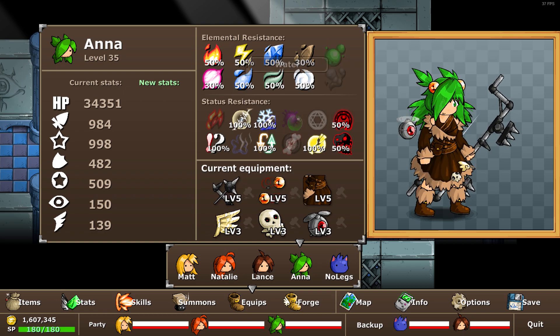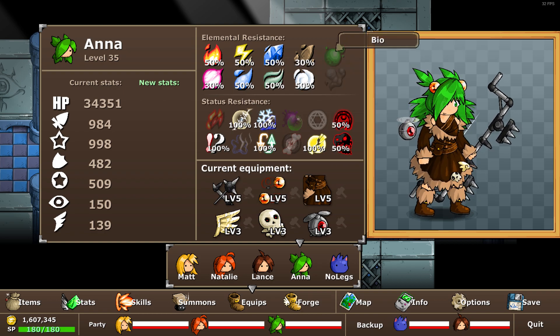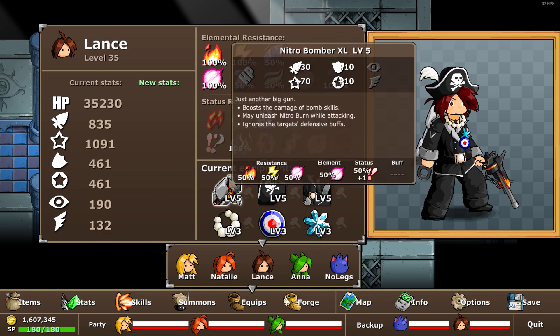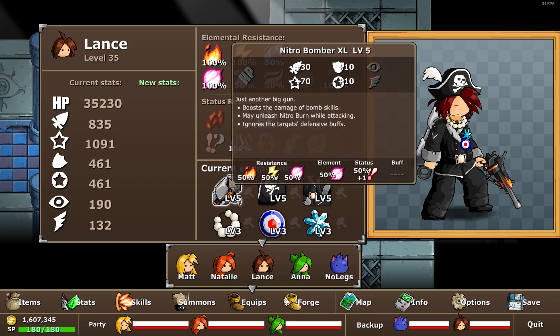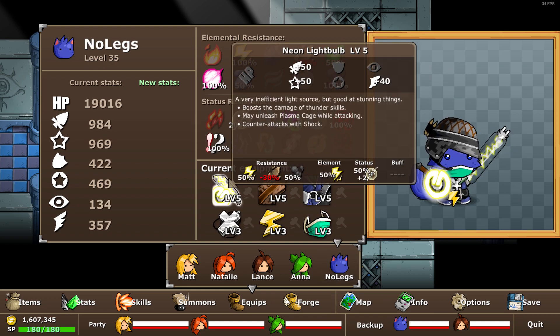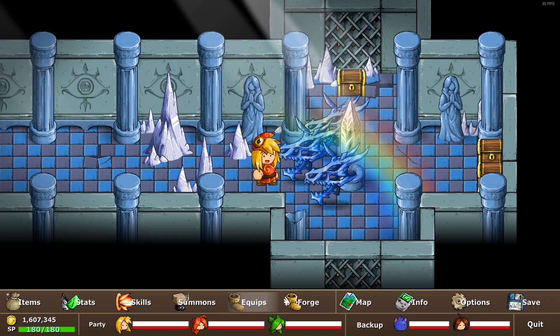That character has a lot of resistance to everything — I think she'll be fine against stun, death, and confuse, which is pretty good. Anna has a lot of resistance to pretty much everything except poison and dark. I also set up lancer stats, and I'm going to be using the bomb weapon on him if it comes around to his turn. Nolex has thunder, which is also one of the weaknesses of the Crystal Hydra. I did go back to the grand gallery, killed the voodoo dolls, and kept my characters alive.